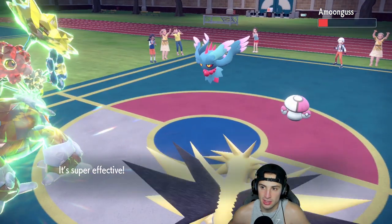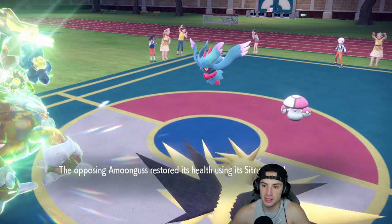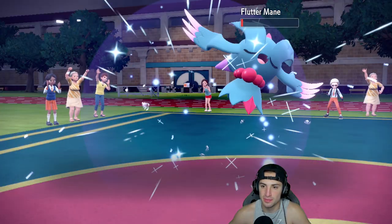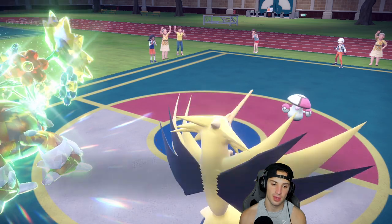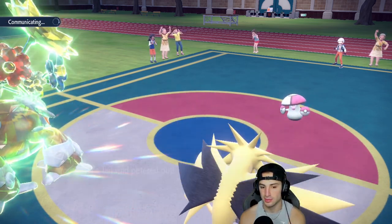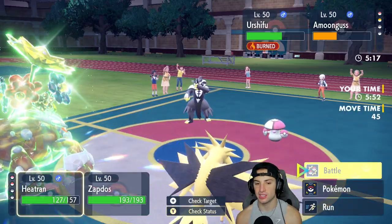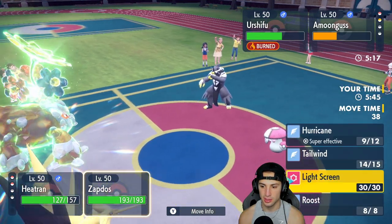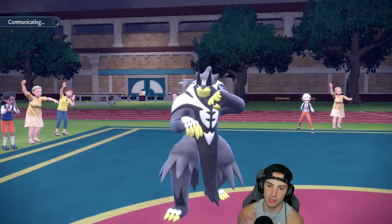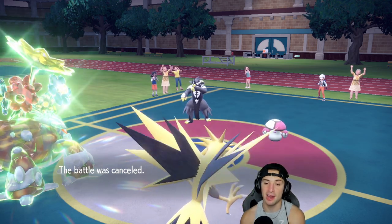We've Tera'd into Grass so Amoonguss can't put Heatran to sleep. If Fluttermane is Choice Specs, it's scary but we tower in Grass. Hurricane lands for big-time damage. I meant to use Heat Wave but used Flash Cannon — still works out. Heat Wave kills Amoonguss and Tailwind is now gone. I think about setting up another but just go straight attacking. Hurricane into the slot — battle was canceled! We make a little comeback with the burns, get a bit lucky, but we'll take it.